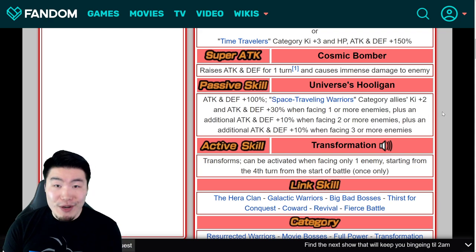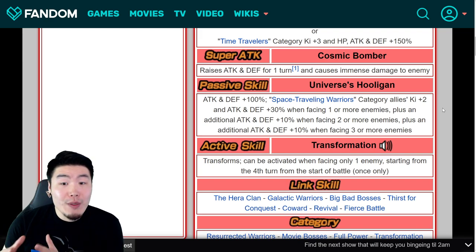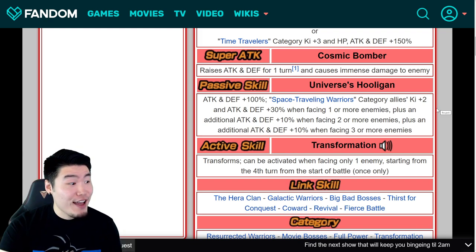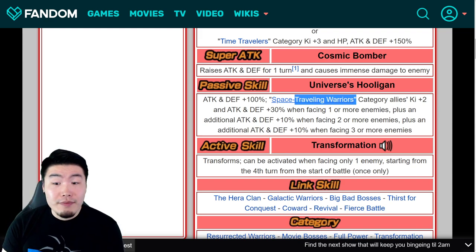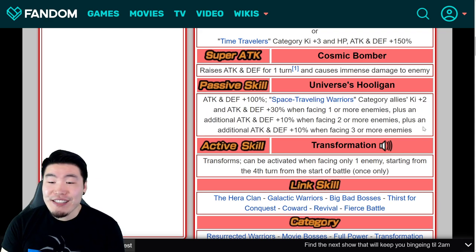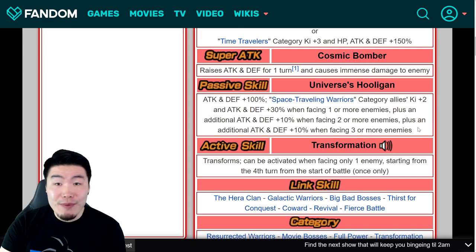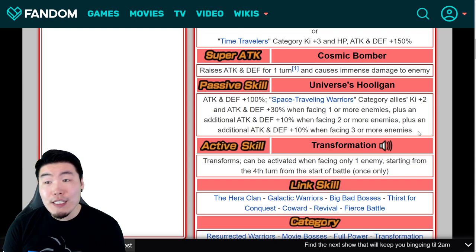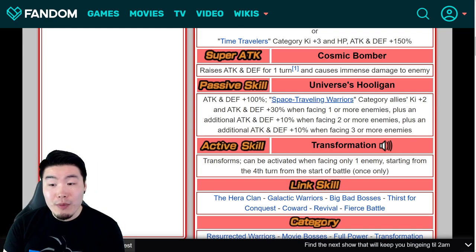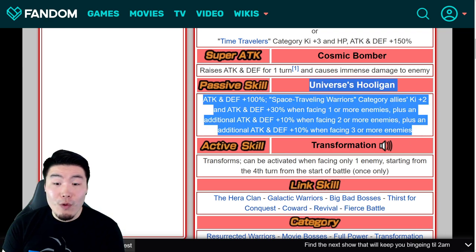So he has the potential to be an amazing support unit. There have been a lot of comparisons to STR Cooler, and rightfully so, because their kits work very similarly. But the thing is, Cooler is a support unit for Transformation Boost, which is obviously one of the best categories in the game. Space Traveling Warriors is kind of a question mark at the moment. If it ends up being a really good category, then this is going to be amazing; if not, then it's obviously not going to be as good as Cooler. That's his passive before transformation.